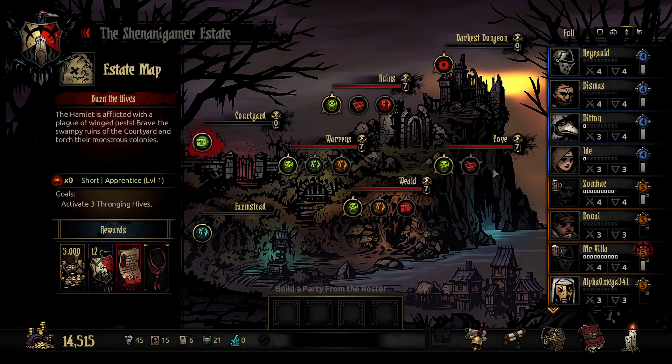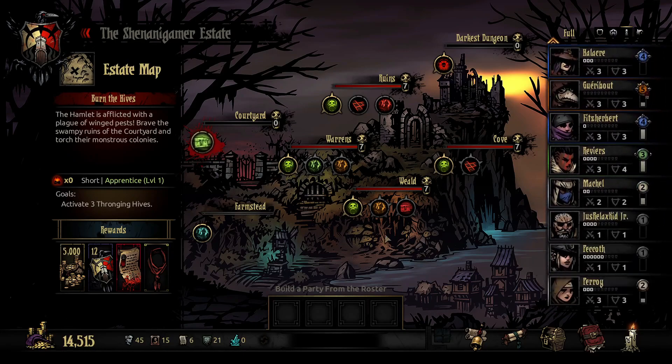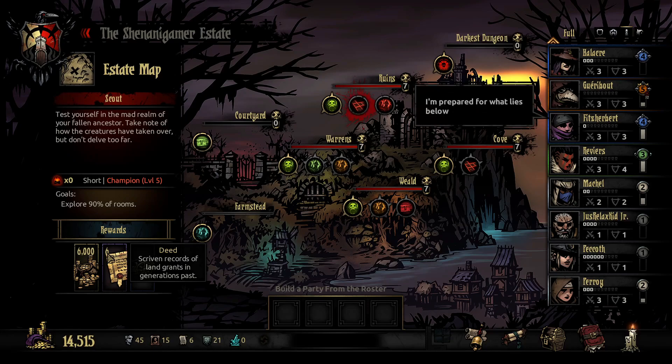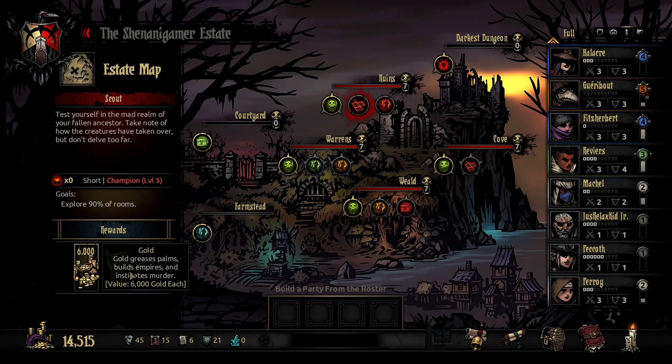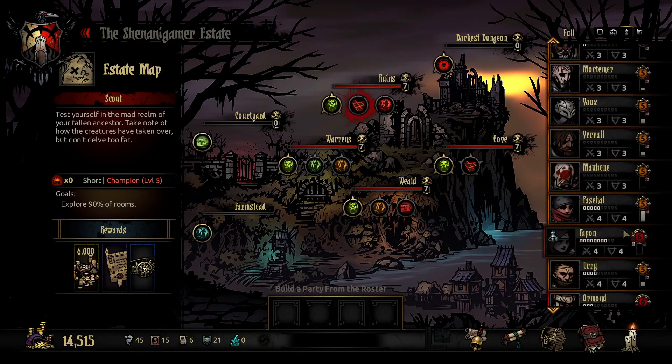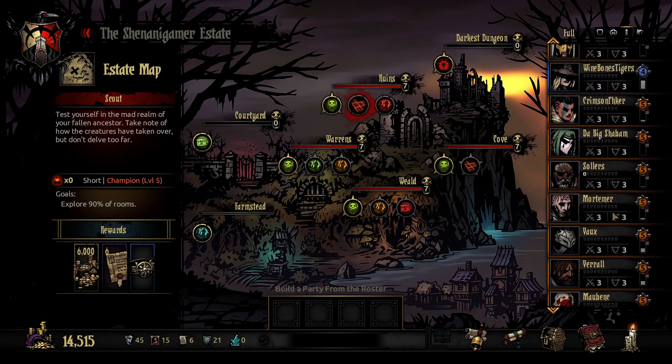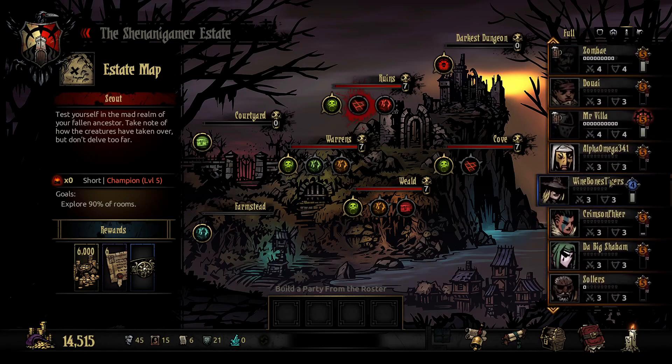But this time, I think we're going to go to the ruins. It's going to be another champion mission, but I think we can get it done. So the question is, who do we take? Since we're going into the ruins this time, who do we bring with us?